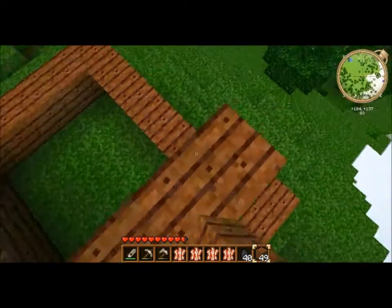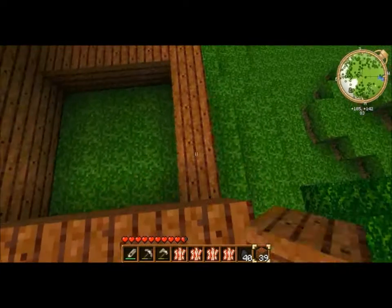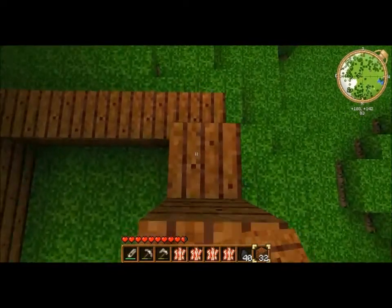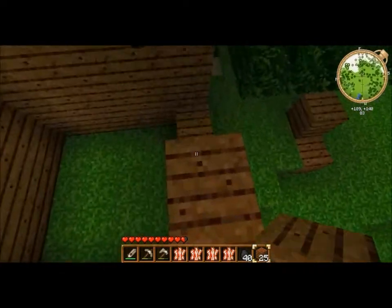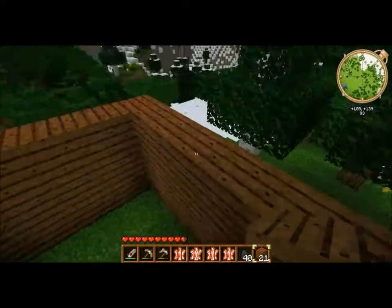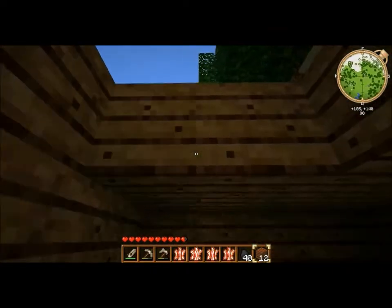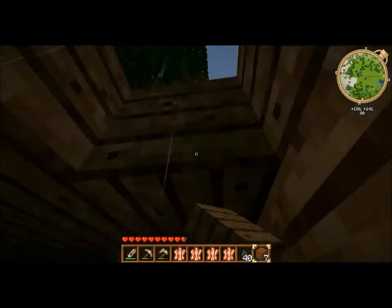For the starting house, just make it three blocks high. Then just cover it up. Oh, it's raining — luckily I'm building my house.